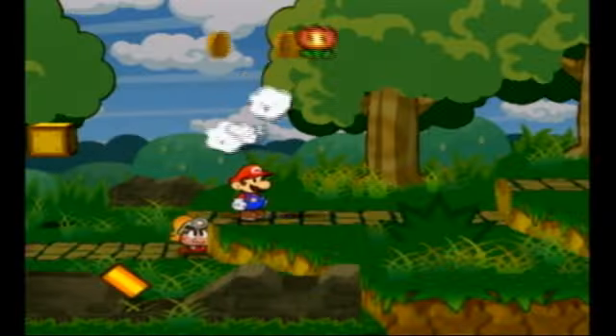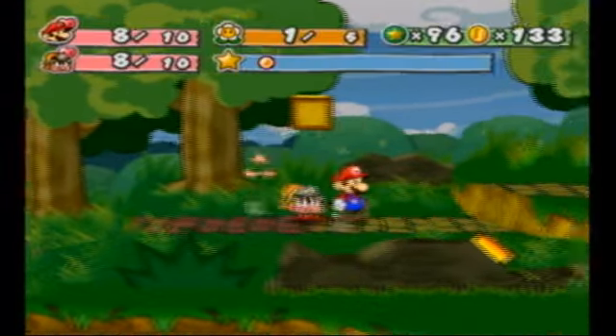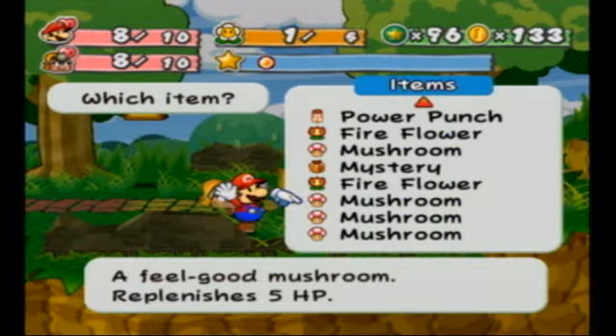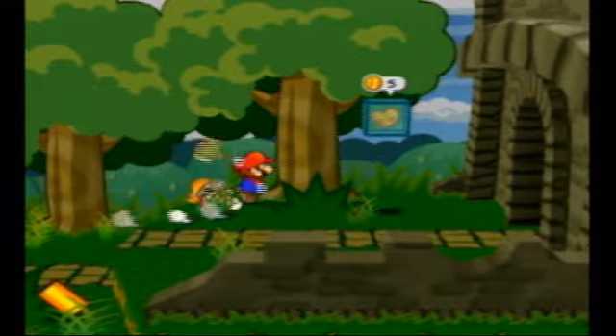Yeah, we got the fire flower too. Sweet. What is that? Oh, I don't... I know what this is - it's an inn-coupon. Inn-coupons basically will just let you stay at an inn once for free, which is not really all that helpful. So I'm not going to be getting it.